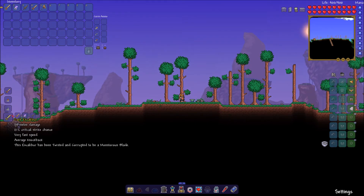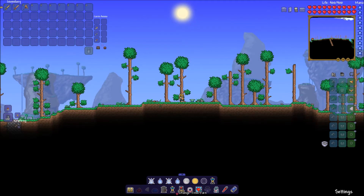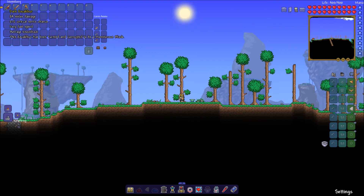and a Broken Hero Sword. So there it is. With the Dark Excalibur, it says it does 84 damage, but its base damage is actually 72 damage, and it is being made stronger by the hallowed armor. It also says this Excalibur has been twisted and corrupted to be a monstrous blade. That is pretty cool.